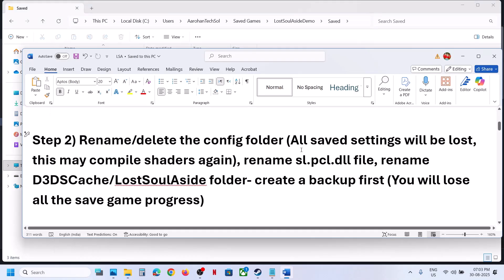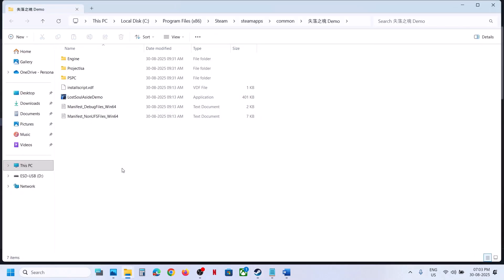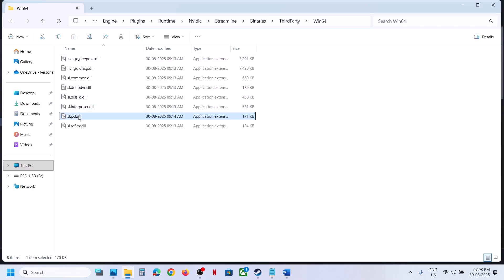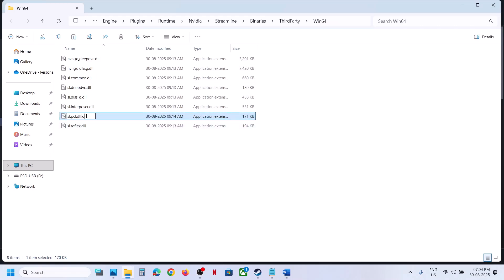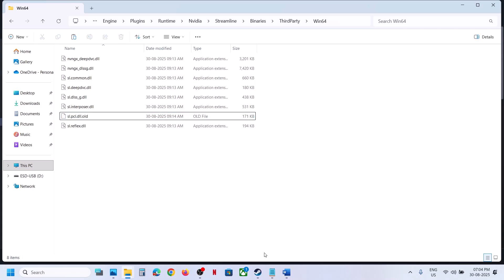If that does not work, you can rename the sl.pcl.dll file. For this, go to Steam, make a right click on the game, select Manage, click on Browse Local Files, then open the Engine folder, then the Plugins folder, Runtime, NVIDIA, Streamline, Binaries, Third Party, Win64. Here you can see sl.pcl.dll. If you want to create a backup, copy this file and paste it to the desktop. Once you have a backup, you can rename this file. If you face any problem, you can rename it back the way it was before. Now launch the game and check.